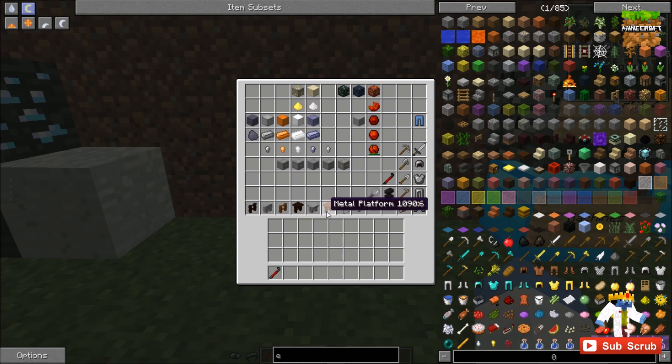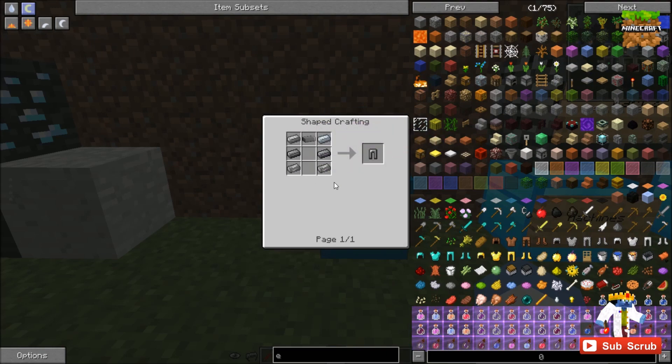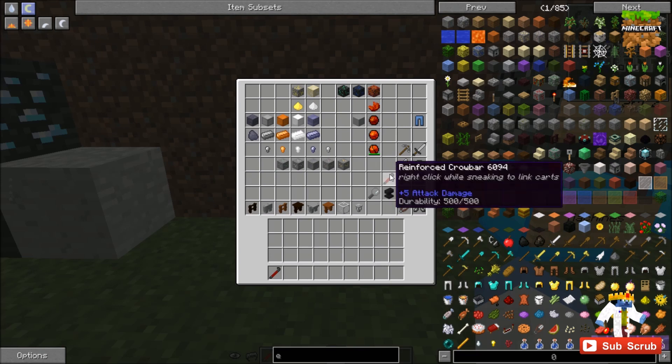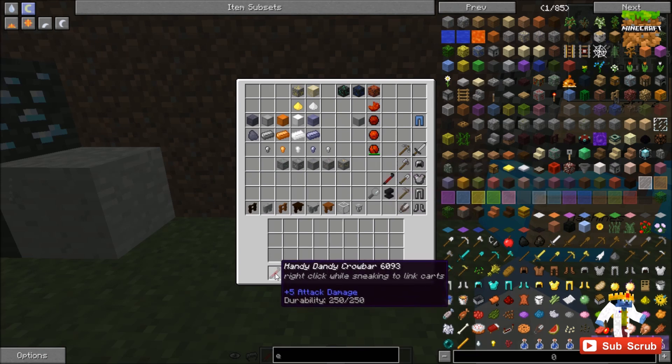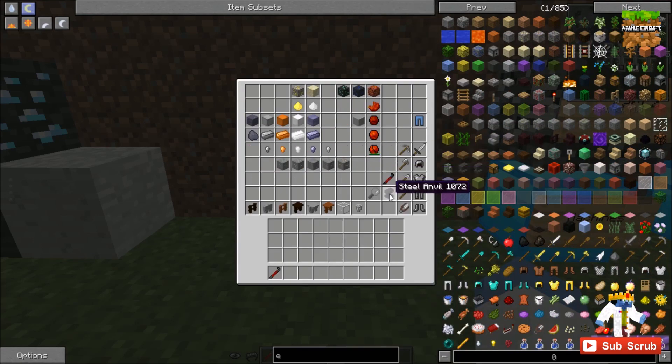Railcraft adds steel swords, tools, armor, and even steel shears — using the same crafting recipes as vanilla but with steel. It uses the ore dictionary definition of steel. There's also a steel anvil. Down here I have my handy-dandy crowbar, because you're always going to need a crowbar with Railcraft. You craft it with iron ingots and rose red dye, and the reinforced crowbar is the exact same thing but with steel.